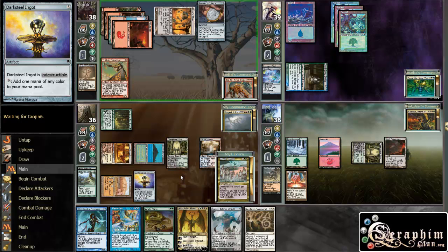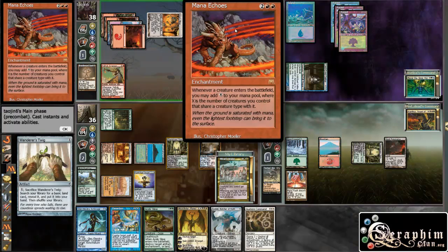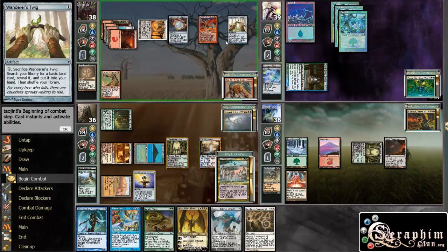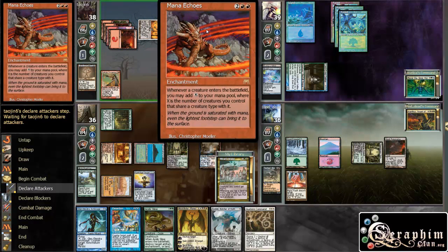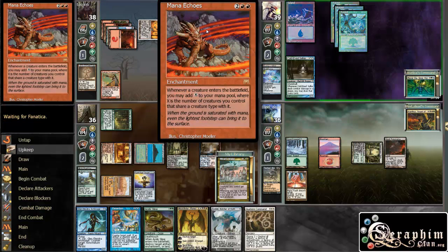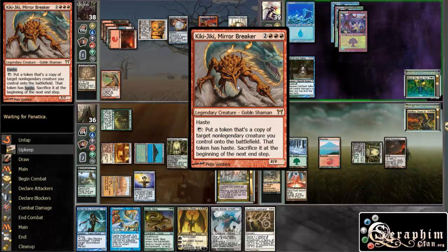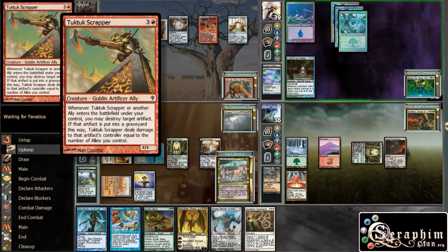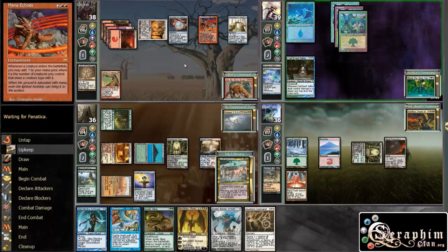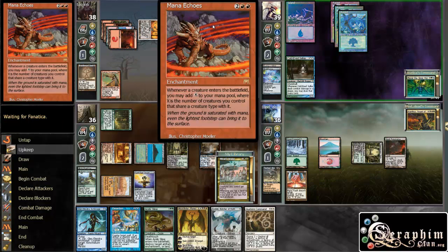There's Kiki-Jiki coming out. Mana Echoes — yeah, this is definitely an infinite combo deck. Because whenever a creature enters the battlefield, you add X mana to your mana pool, where X is the number of creatures that share a type with it. This is for sure some combo-ish deck.